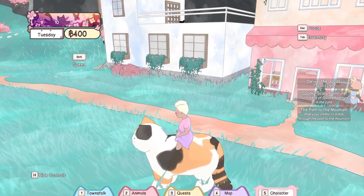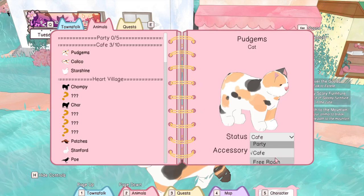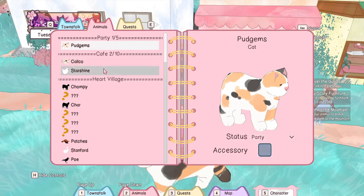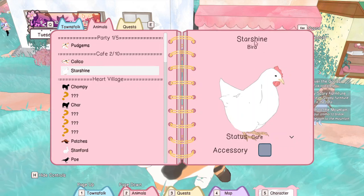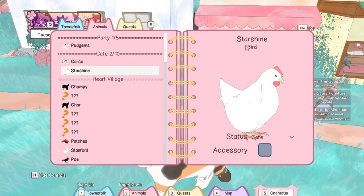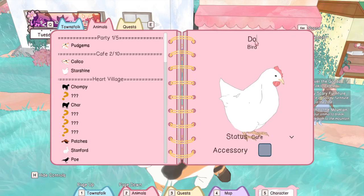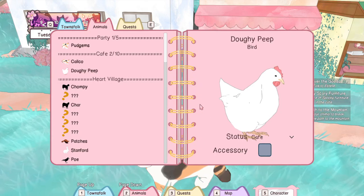Hey Pudgems, don't take off on me. Let me make sure that Pudgems is with me. Oh, I just noticed my chicken is named Star Sign - that is such a cute name for a chicken. But I'm going to have to rename it and name it Doughy Peep, after one of my Squish Mellows.